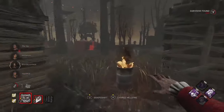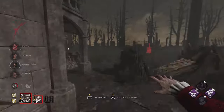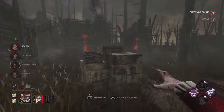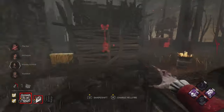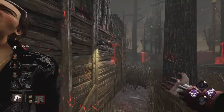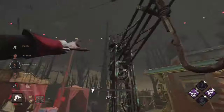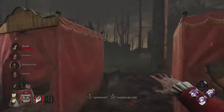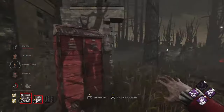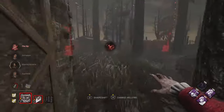We are at the one-gen mark with four people alive. We're trying to get a hit on Ace and rotate toward the hook, keeping an eye on everyone. I don't want to overextend to shack, so we stay on Ace since he's injured near the gens we want. We utilize a mind game at the T-and-L — backing up then turning to catch him — and he didn't expect it. We got another Plaything active, giving us a good advantage.